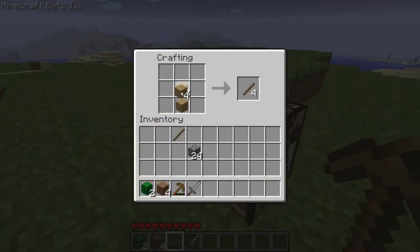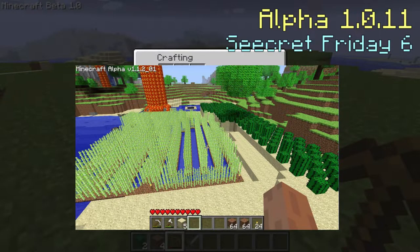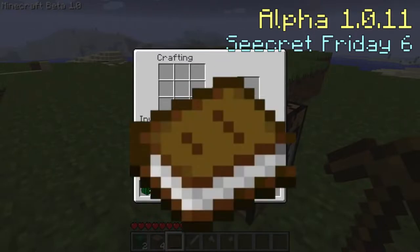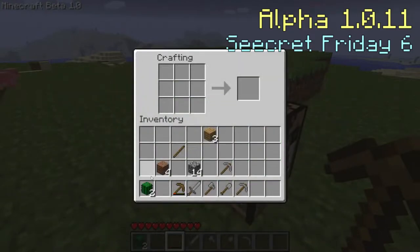Alpha version 1.0.11, known as Secret Friday 6, added a ton of stuff. It added reeds — an old version of sugarcane — as well as clay, paper, books, bricks, and slime balls. The slime mob was added; it would split into smaller slimes when it died, and the smallest ones dropped slime balls when they died and no longer split. Bookshelves, bricks, and cacti were changed with new crafting recipes.